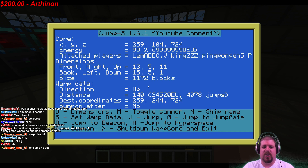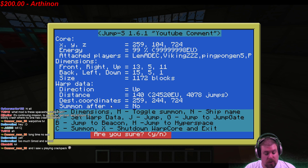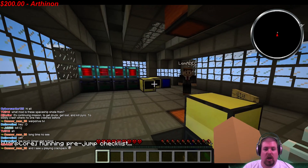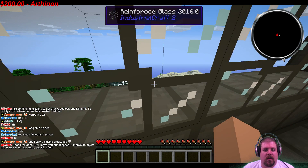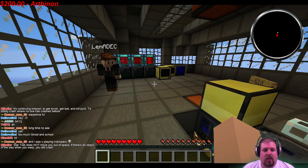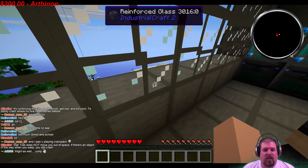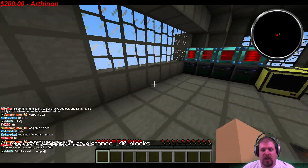Setting up 140 blocks up. The warp data shows direction up, distance 140, destination coordinates 259 — that should put us just before the ceiling. Pressing J for jump and confirming yes. You can see a blurring effect. Come on ship — it worked fine earlier. And it jumped!